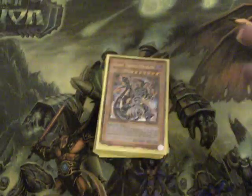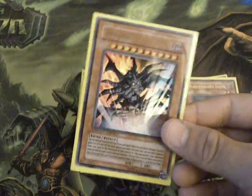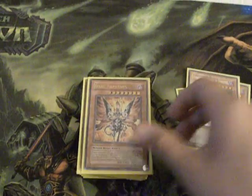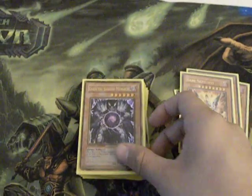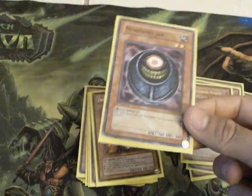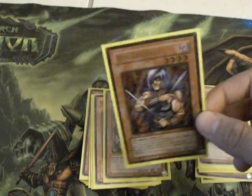Let's start with Dark Armed Dragon, one Plaguespreader Zombie — I don't know how to say it — Tragoedia, really good card, Gorz the Emissary of Darkness, one Morphing Jar — really good to send darks to the graveyard. Don't Slot Long Attack, you get to mill or discard.